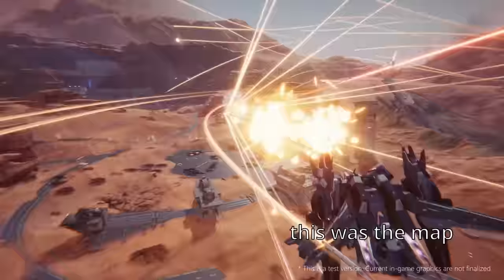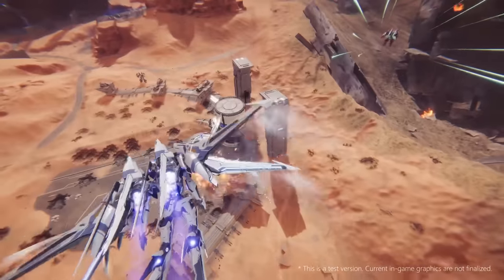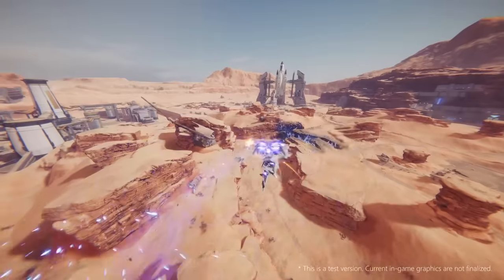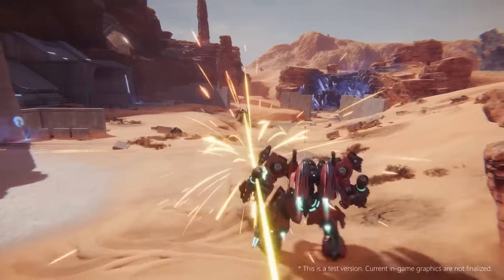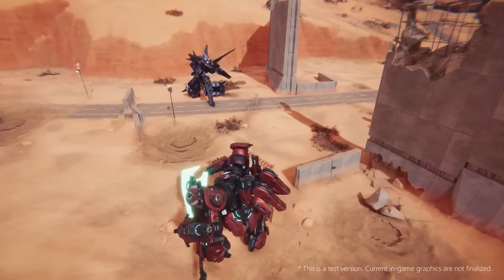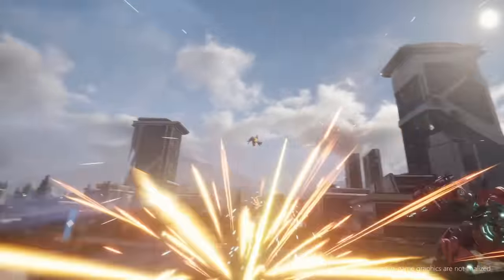The second map had a capture the flag style objective, where a key would spawn at a set location on the map. The goal was to grab the key when it spawned and successfully transport it to a launch pad to initiate the launch of what I think was a warhead. This objective encouraged mobility and team support to keep the key runner alive until the launch completed, which rewarded 30 points to your team. Each kill in both game modes was worth a single point, demonstrating the importance of playing objectives over kills.